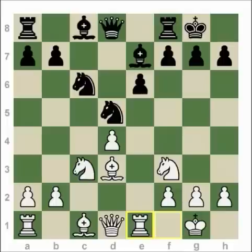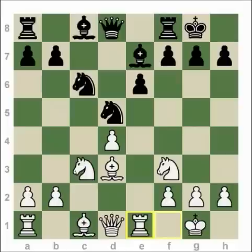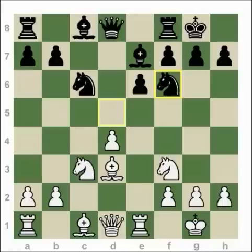Knight f6 was my favorite move. I used to play this position many times and played Knight f6. Karpov played Knight f6 as well. However, Knight f6 is not the best move. The best move is Bishop f6, and Knight f6 is played very seldom today. Later, I put a lot of analysis into this position and came to the conclusion the position is simply not good for Black.